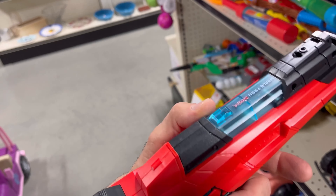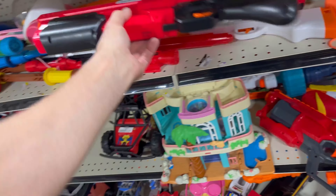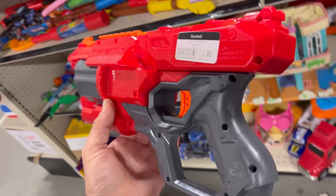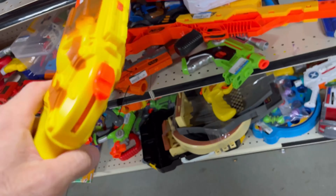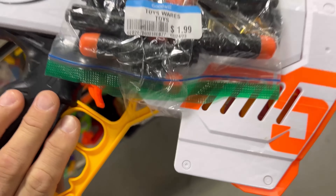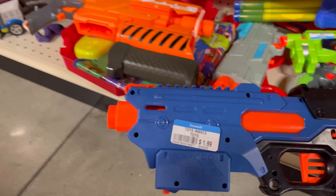A very cool Rapid Red — I have way too many of them so I left it. Moving on to the next Goodwill: very nice to see a Fate for a dollar ninety-nine. Air Warriors actually makes a pistol — I didn't know until recently; they make a couple, including a green one, plus a larger carbine unit. Rival Takedown — I really like this shotgun but didn't need another one. And a Cyclone Shock for $2.99 on black-tag half-off day, so $1.50 — I put it down to think about it. Also found an Ultra Five with a whole bunch of Ultra darts taped to it for $1.99, and with black tag half-off I got it for 99 cents.